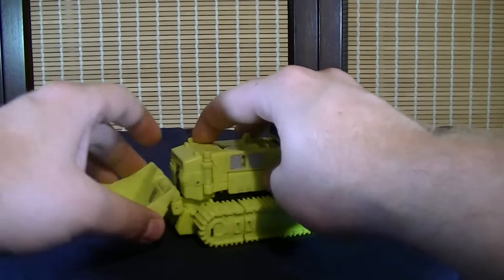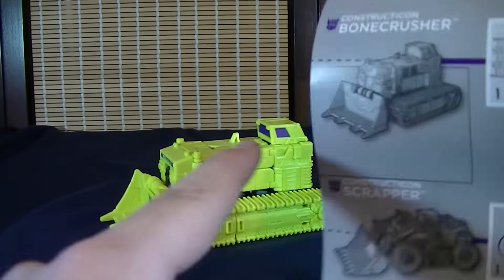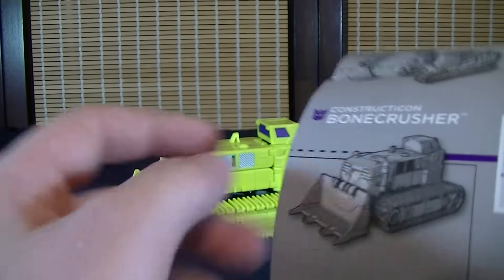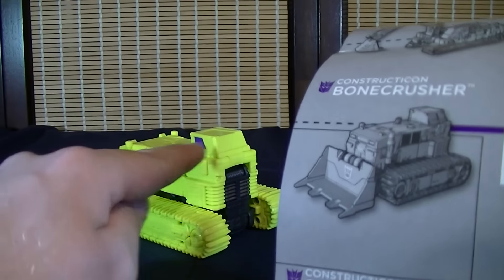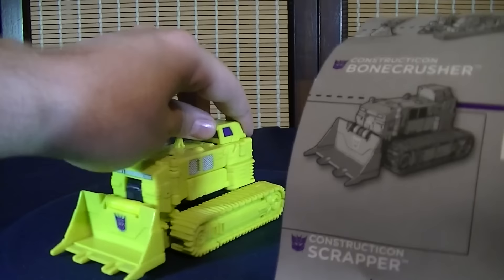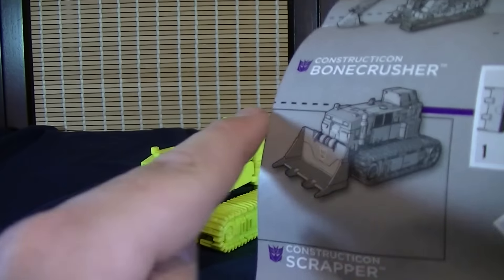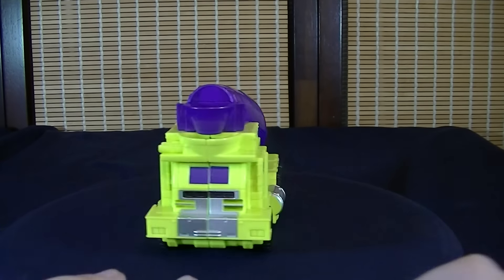The one thing I noticed that's kind of funny on this guy is that the cockpit in the picture is actually on its side, while on the figure it's facing more towards the front — and there's actually no real way of getting this to turn, it literally just pops up and that's about it. So it's kind of like a funny little blooper going on between the instructions and the actual figure. And then finally we have Mix Master.